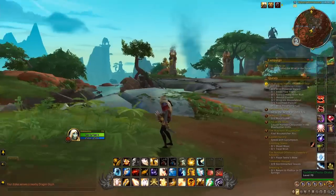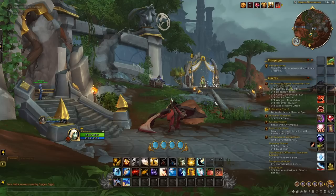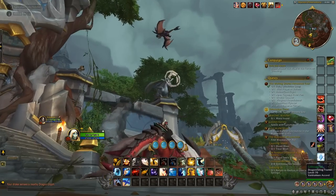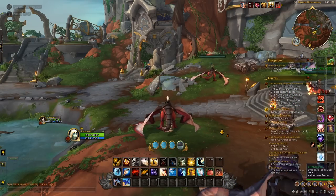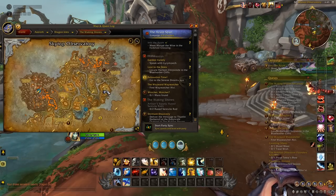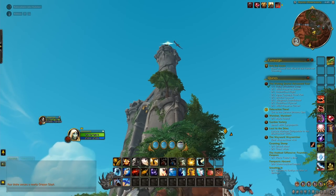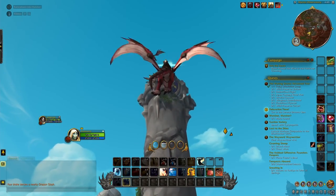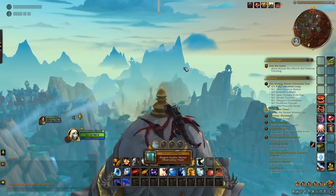The first dragon glyph is right here over where you get the dragon riding skill — literally right there. The next dragon glyph is also right here, right under your nose. At the place where you get dragon riding in the Waking Shores, look up and at the very top of this tower you'll find one. You'll need at least three boosts to get up there and fly through it.